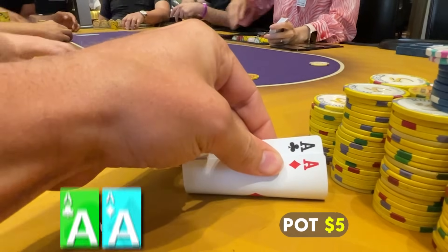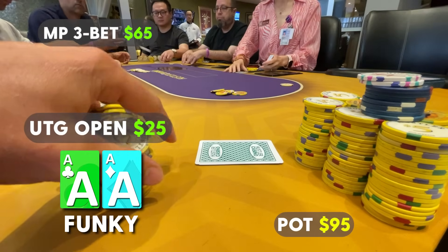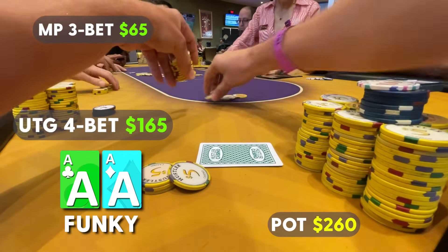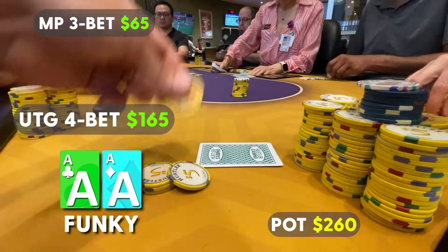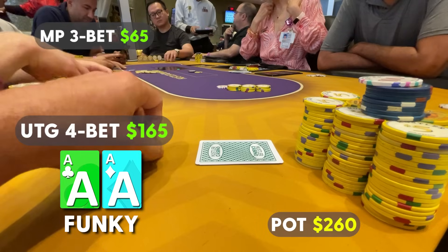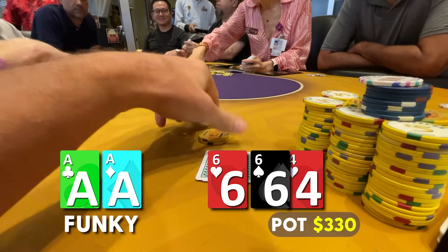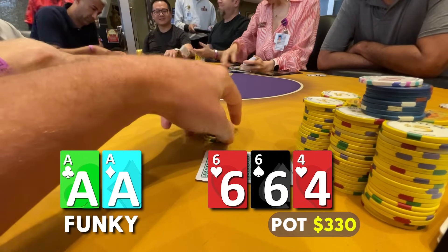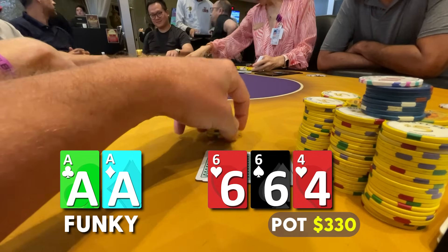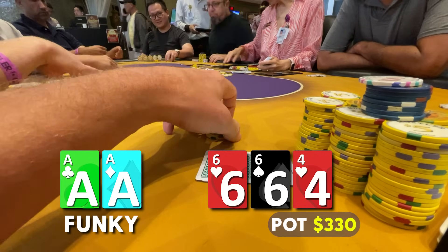The hot streak continues — we look down at pocket aces under the gun. I open to $20, middle position three-bets to $65 — the same opponent as the last hand. Three hands in a row against the same player. We four-bet to $165 and our opponent takes a very long time, about one minute, before deciding to call. The flop comes six-six-four with two hearts. We don't have the ace of hearts, but I'm putting our opponent on a strong pocket pair like jacks or queens — that's why he tanked so long. I don't think he's calling ace-five suited or ace-king suited; I think he'd rip those in preflop.